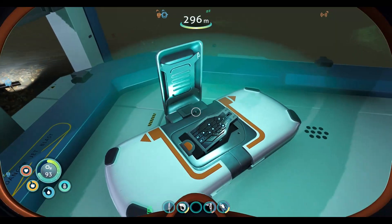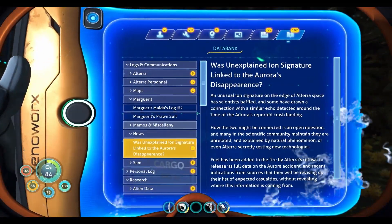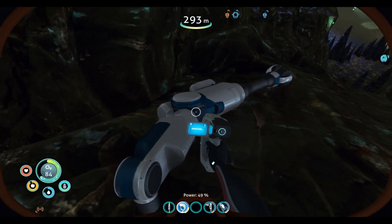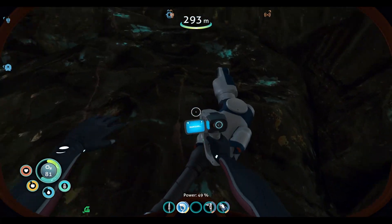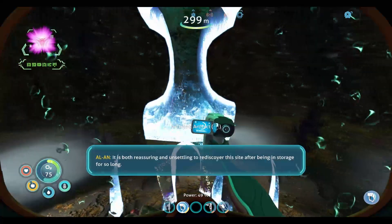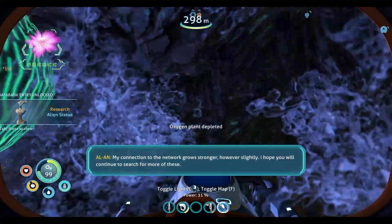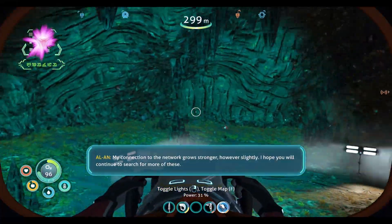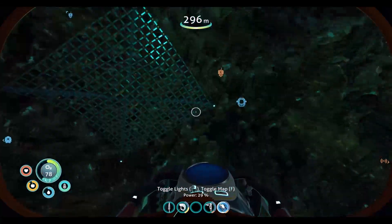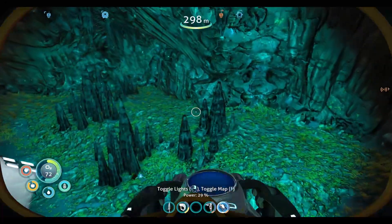Here's a blueprint of sorts. Headlamp — that would be awfully helpful, it'd free up my hands. Okay, let's go ahead and do this PDA. Okay, we found the artifact, I think. There's another prawn suit module of some kind — an arm, if you will. It won't let me scan it for whatever reason. There's the artifact. It is both reassuring and unsettling to rediscover this site after being in storage for so long. My connection to the network grows stronger, however slightly. I hope you will continue to search for more of these. I do know that there is going to be diamond down here — let's go ahead and grab two because I know we need it. We can go ahead and make that laser cutter and not even have to go back to base.